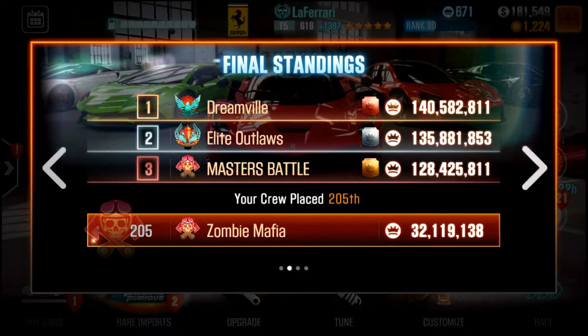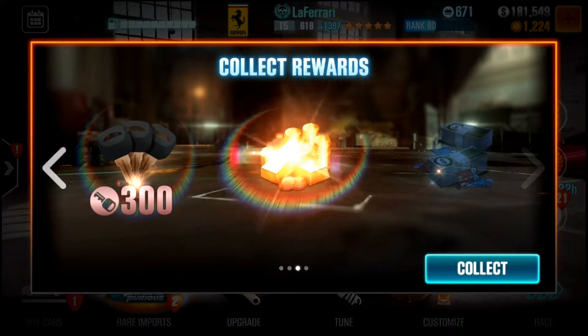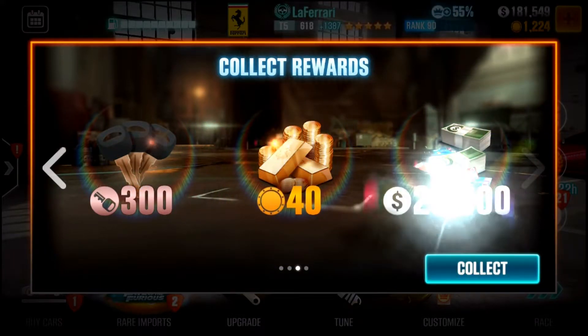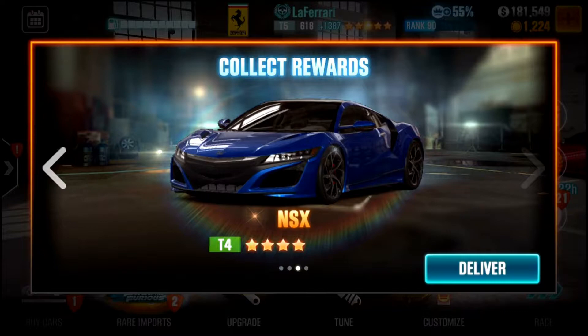There's my crew. I'll explain a little bit about that in a little while, about what the situation is with that. Here are the prizes: 300 keys, 40 gold, and then 25k. That's pretty good. All right, there it is — the four-star tier 4 NSX.